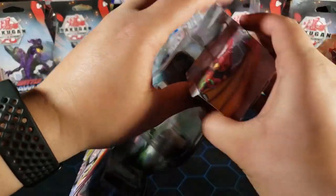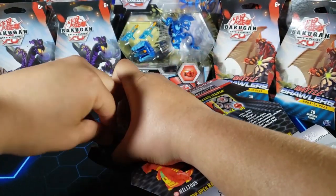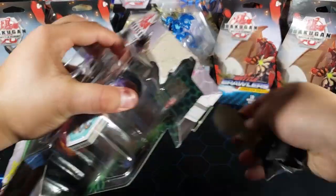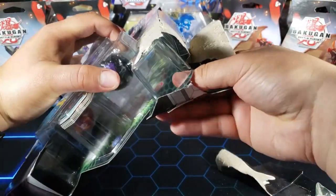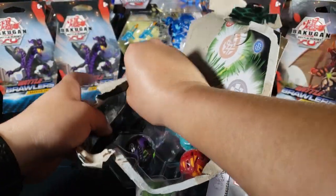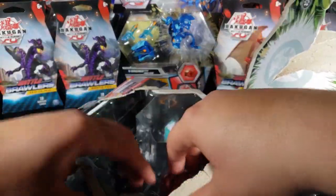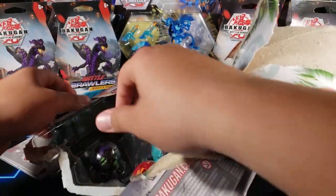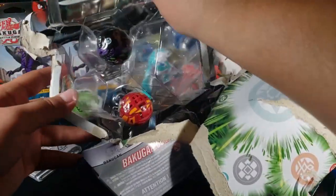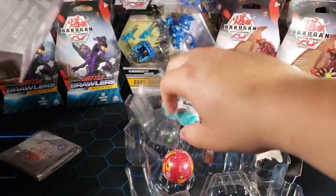Let's open it up and take a look at them up close because they could be really good. I saw their Evos which I'm gonna show you guys on screen when we take a look at the Bakugan. I forgot what three-packs come with, but it probably comes with a gate trainer card because a lot of Armored Alliance Bakugan now come with trainer elite — gate trainer cards.